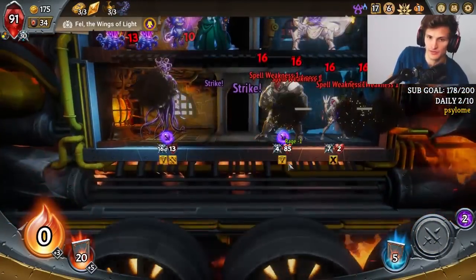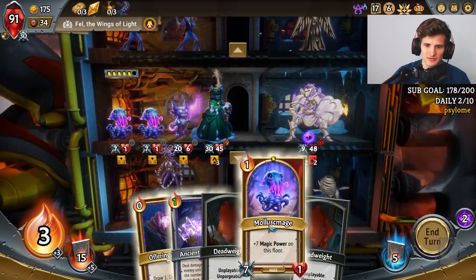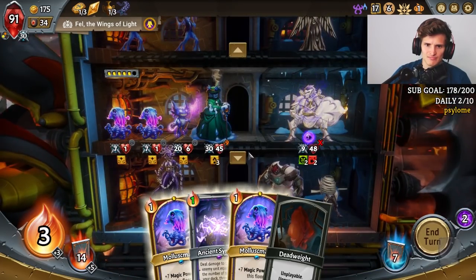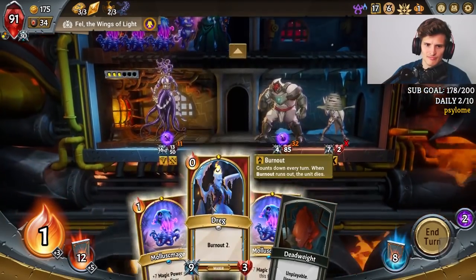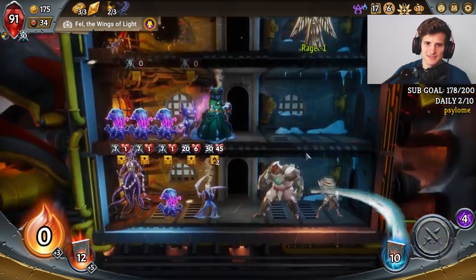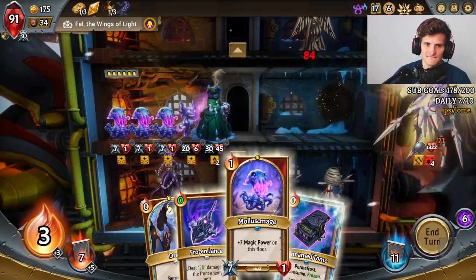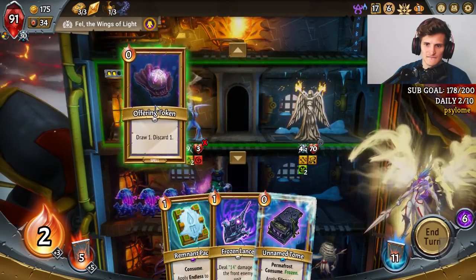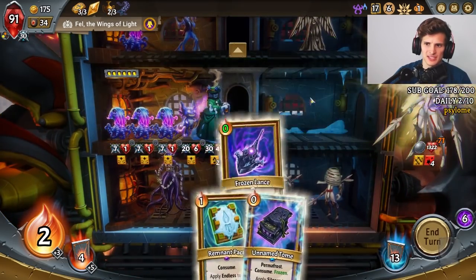I gotta put Endless on my IC thing — my IC guy just already died. That's pretty bad. If I do this, I can do some damage but it's not good enough. My IC tank already died. This guy has Sweep — I keep forgetting this guy has Sweep. Do I want to waste the Spell Weakness on Frozen Lance? I want to waste it for something better.